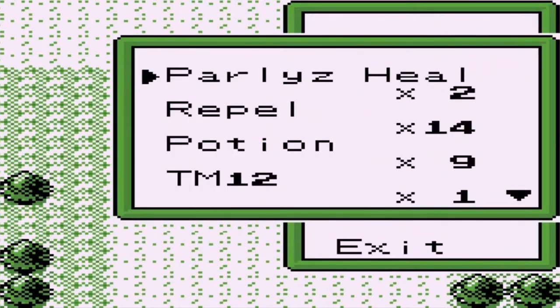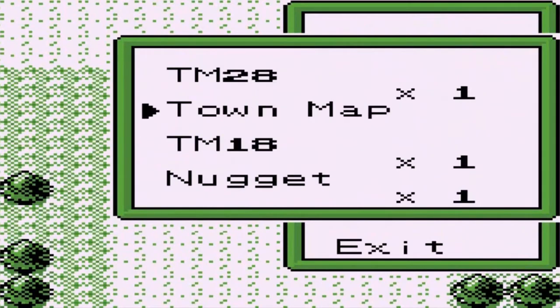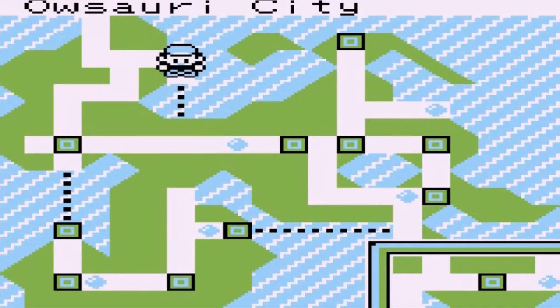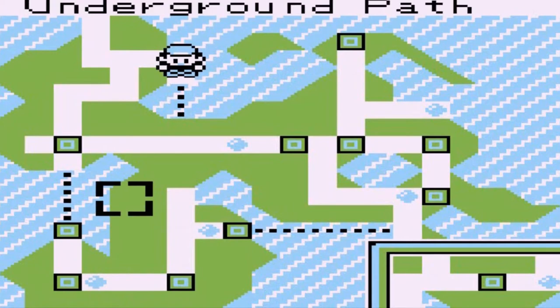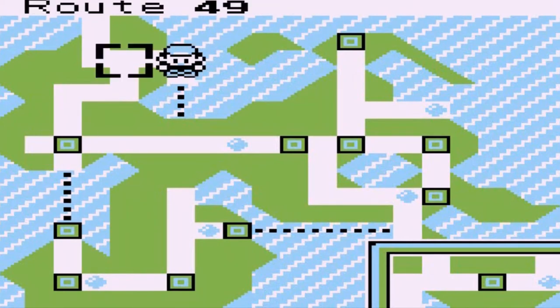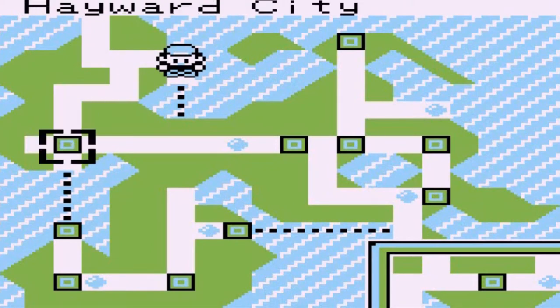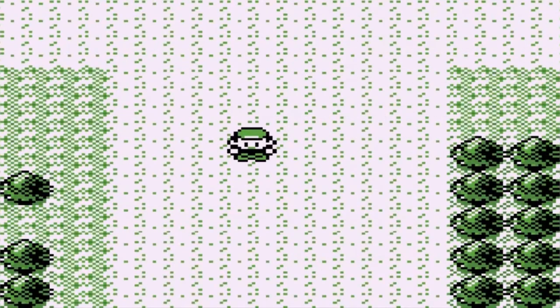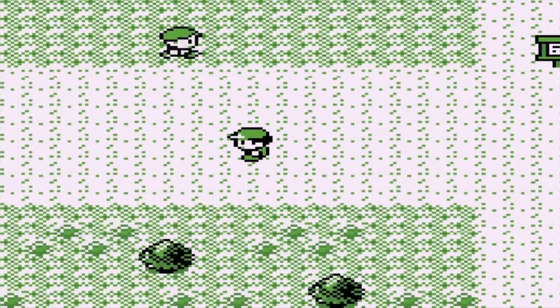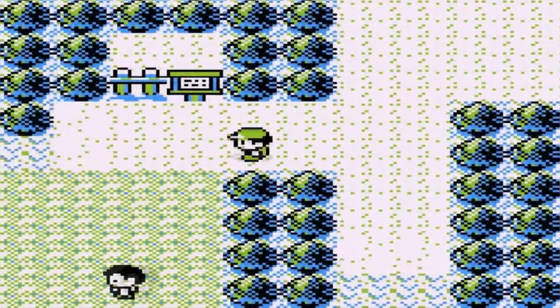So the next thing we're gonna do is take a look at the map right here just to see where we need to go. We can't do anything going south, so what has to happen is we actually have to go back to Route 49, then Route 50, back to Hayward City, and then go east of Hayward City. Maximum effort — let's continue our adventure!